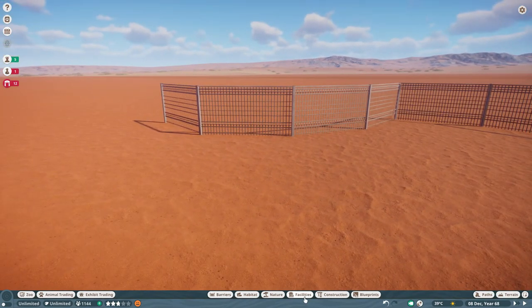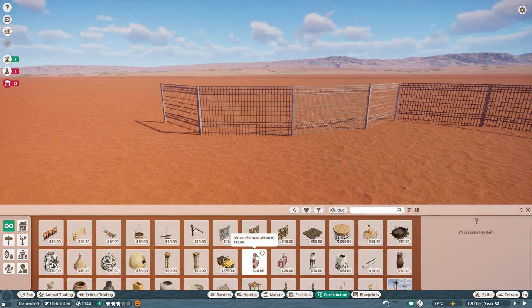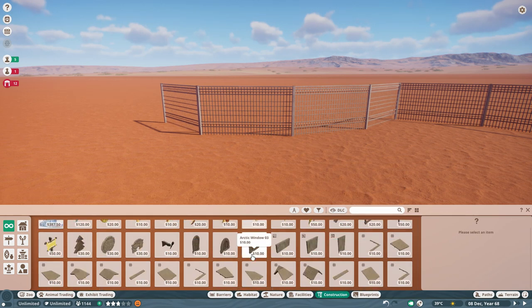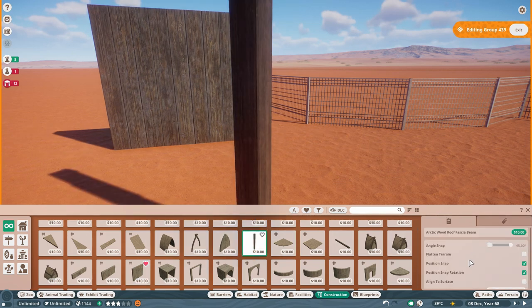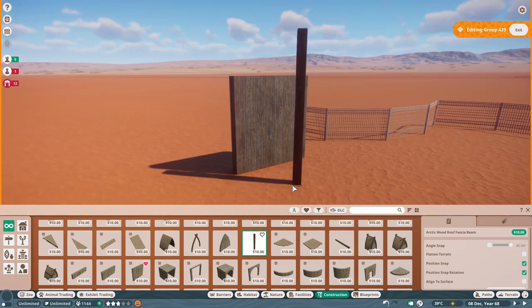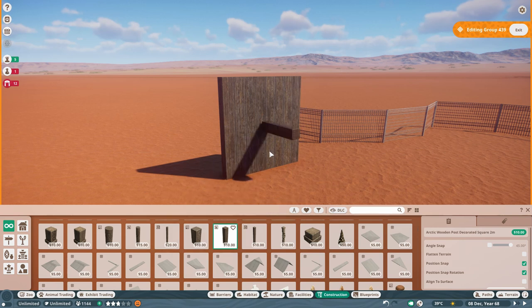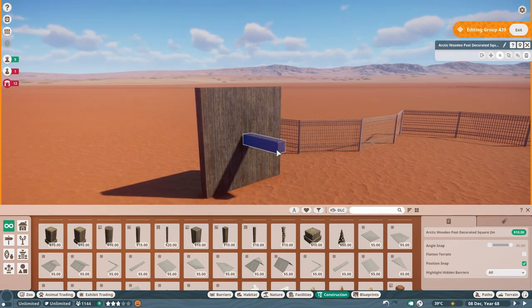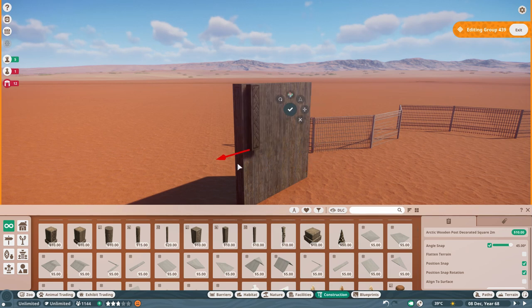Next, I normally find it easier to build with a wall piece. This step is actually making your panel - one single panel of your custom fence. Place a wall piece down to build off of, because you can then use position snap and position snap rotation to make sure everything lines up properly, which makes things a lot easier. Go for, let's say, a two meter decorative square - we'll say the fence is going to be two meters high. Plunk that down, make sure angle snap is on, rotate it up, and position it in line with the edge of the wall piece.